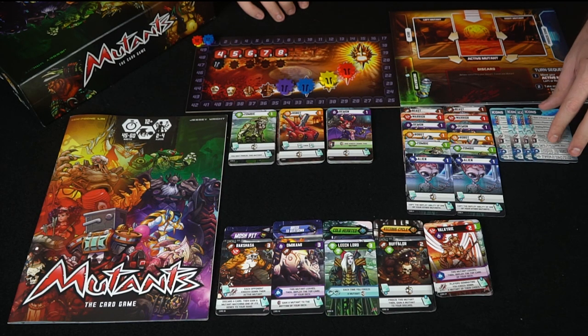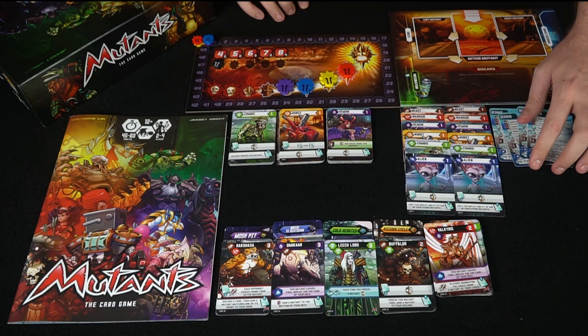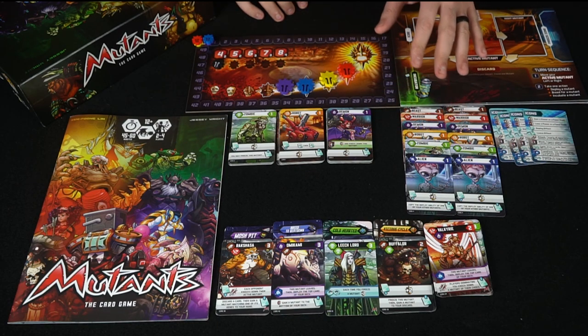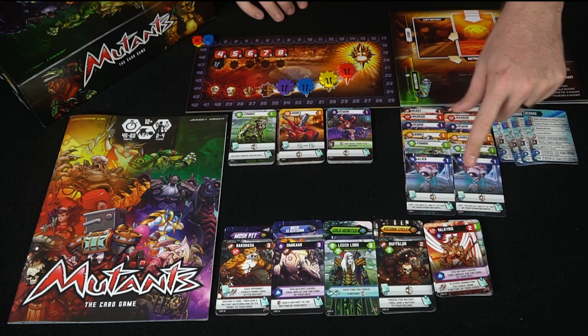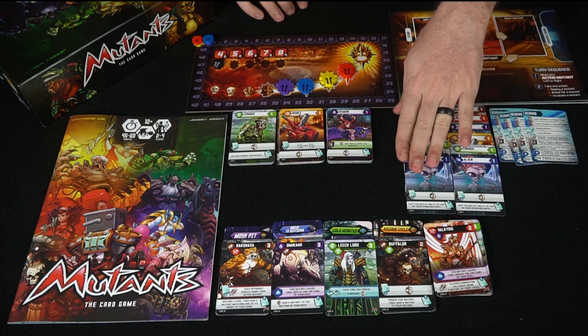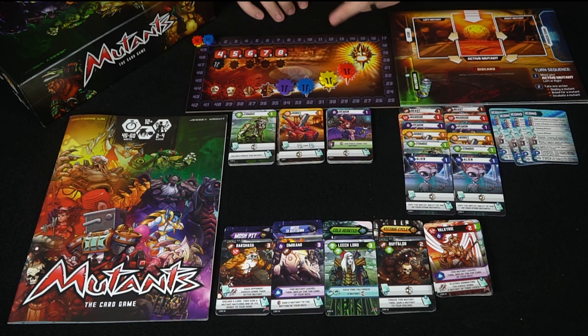Over here are some icon cards or player reference cards that you can go ahead and utilize — it'll tell you what your turn does and what icons represent on all of these cards. Every single player is going to get a set of two of these sets of cards — one through six, all the different colors as you notice. One will be your hand and one will be your deck, and there is one deck for every single player in the game.